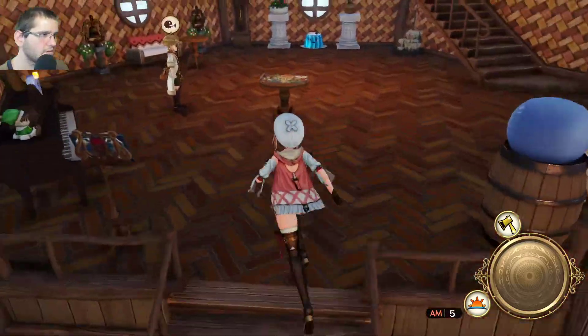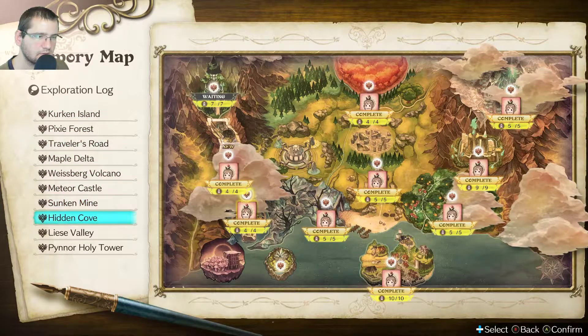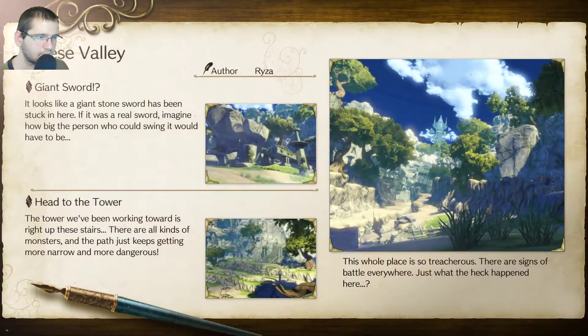Have you finished the report? Yep, you have. It looks like a giant stone sword has been stuck in here — if it was a real sword, imagine how big the person who could swing it would have to be. That's the giant sword, and the head of the tower we've been working toward is right up these stairs. There are all kinds of monsters and the path just keeps getting more narrow and more dangerous. This whole place is treacherous — there are signs of battle everywhere. Just what the heck happened here?